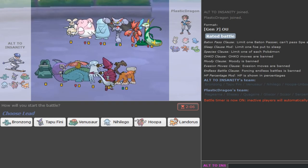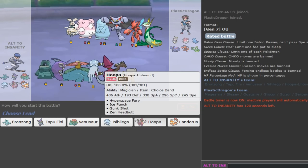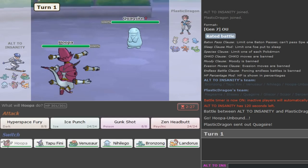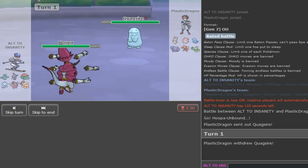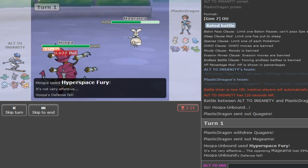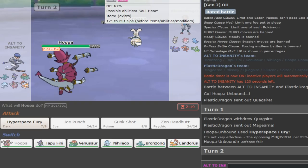Landorus does some work but Quagsire is in the way. I don't know - can I afford to have Rocks on both sides? I think I just want to lead with Hoopa. If he doesn't leave with Magearna, I'm in a good position. I can fire off Banded Hyperspace Fury for the opposing mon. If he goes to Magearna, that should at least do 30%. If he stays then he has to hope for a burn to chip Magearna. I assume this is Assault Vest or Z-move.